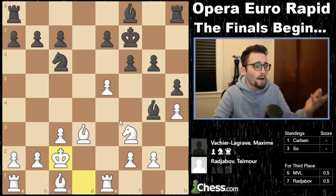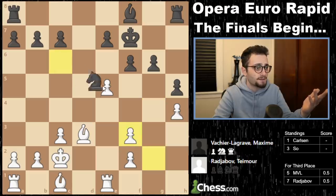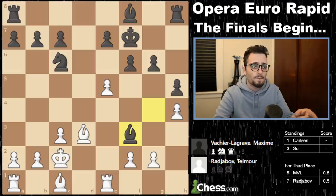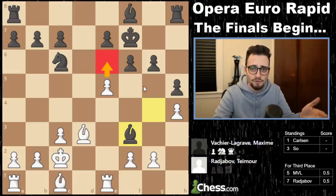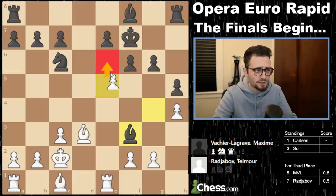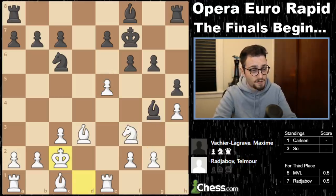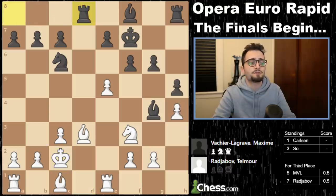If you ask why MVL doesn't just take, take, and go here — I'll tell you why. Because when he takes, Timur's going to throw in an in-between move — a Zwischenzug. E6 check, and then he takes, and black's position is not good. That's why MVL doesn't do that. Instead, he plays Rd8.